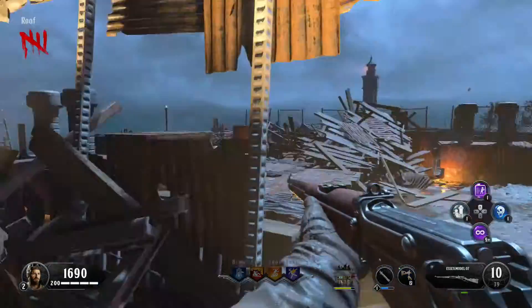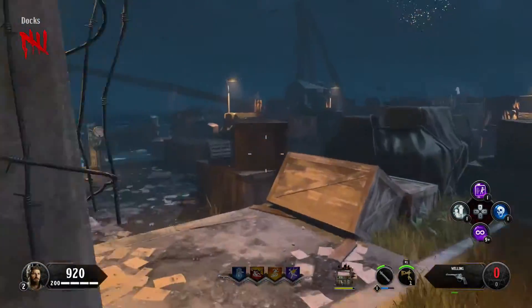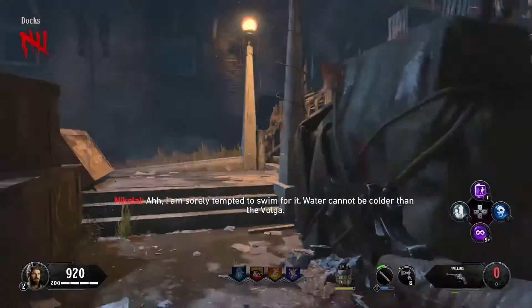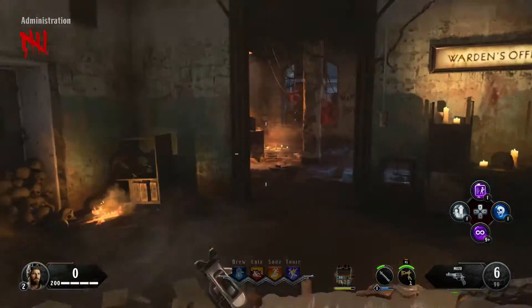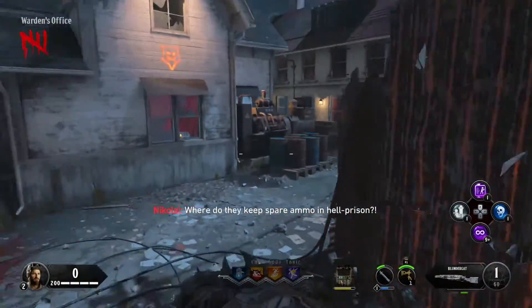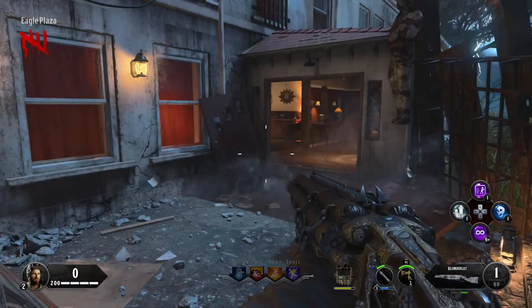If you can't see the blue skull, get your shield out and go into spirit mode. I'm on the roof now — I've activated Pack-a-Punch and there's a fourth skull to pick up. Then go to the docks for the fifth skull — it's on this podium. To get the free Blundergat, come up to just outside the warden's office and the Blundergat will be there to pick up.